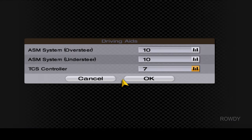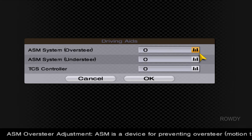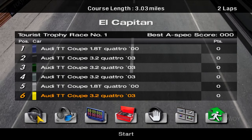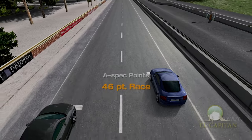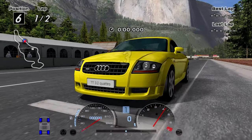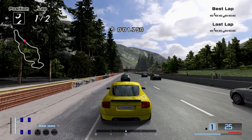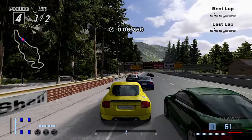Like always, gotta turn this crap off. Crap on, crap off. So let's see how this goes. Judging my A-spec points, I definitely didn't need to do that weight reduction - would've been just fine without it. And hello, chase cam - I can finally use you again, now that I'm not in a semi-challenging enduro.